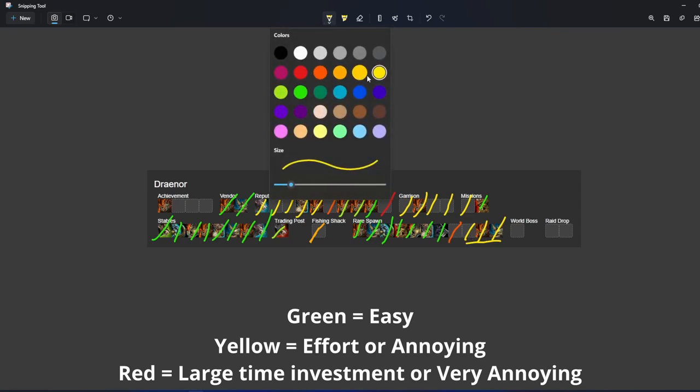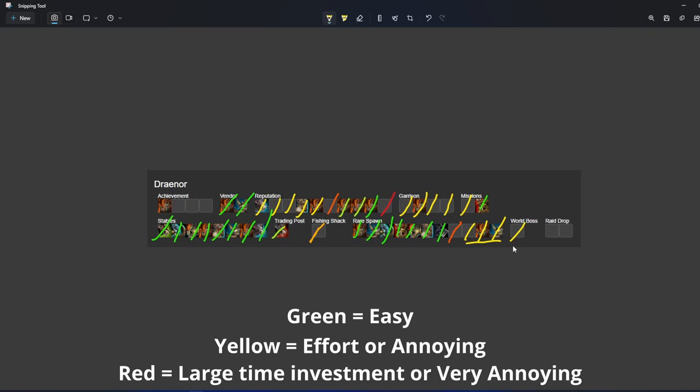Rukhmar is actually yellow now because his drop chance got buffed — all the world boss mount drops got buffed when Dragonflight came out, so it's pretty efficient to do now. And then the raid drops are all going to be red because they're raid drops, but they can be orange-ish — it depends if you have the skip or not; if you have the skip they get more efficient to do. That'll do it for Draenor.